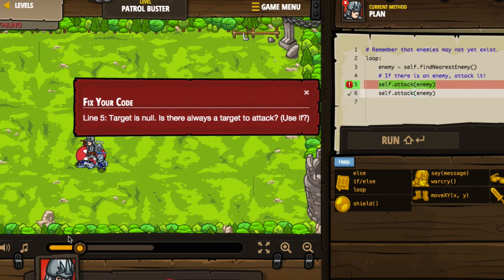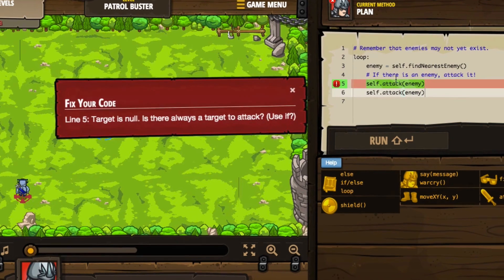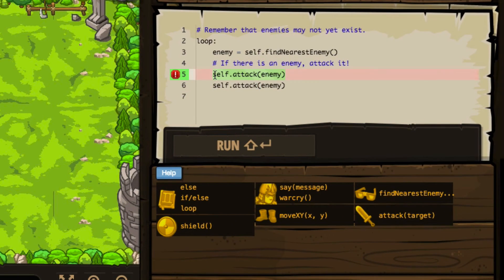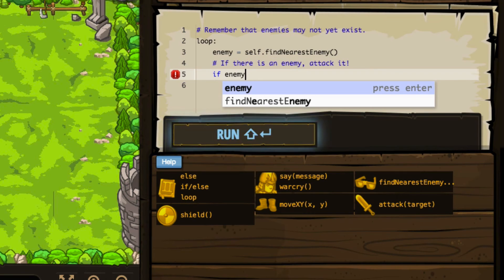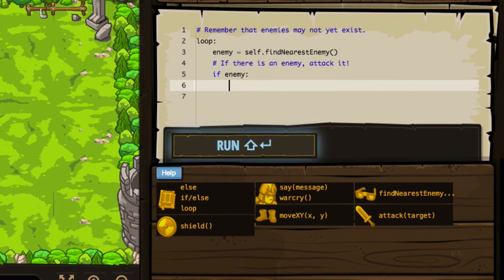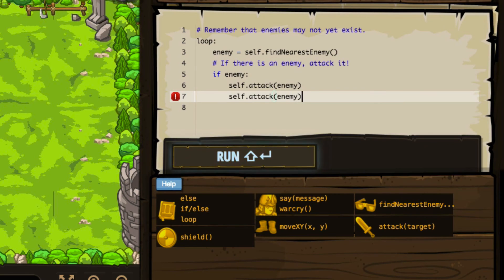My target was null — right. So we're definitely getting ahead of ourselves. Let's fix the code. The code actually gives me a little hint: if there is an enemy, attack it. Of course we're doing if statements, so it was a little silly that I didn't catch on to this — but it's one of those things that happens when you're coding in real time. What we're going to do is say if the enemy exists, meaning it's not null, then we will attack the enemy two times. The enemy may not exist on the playing field, but when an enemy spawns in, the if-enemy check will come back as true; otherwise it'll come back as false and we'll just continue the loop.